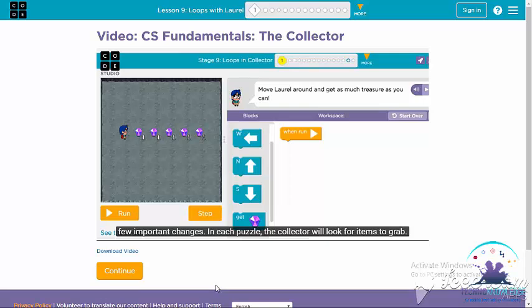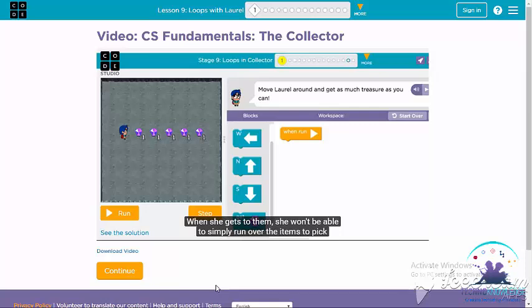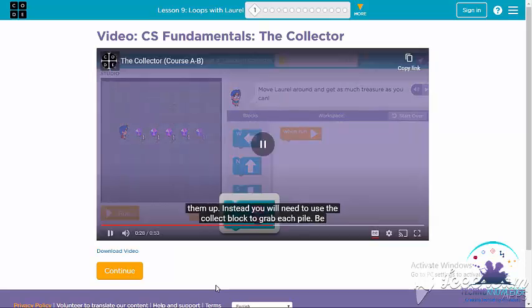In each puzzle, the Collector will look for items to grab. When she gets to them, she won't be able to simply run over the items to pick them up. Instead, you will need to use the Collect block to grab each item.